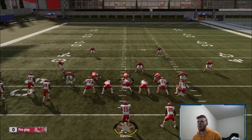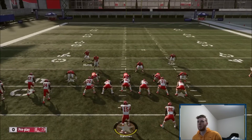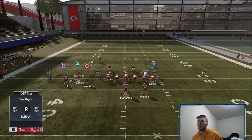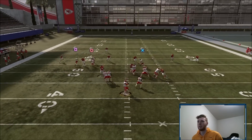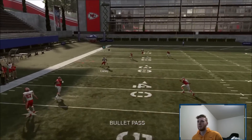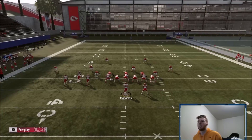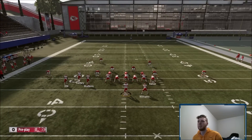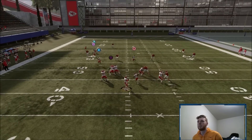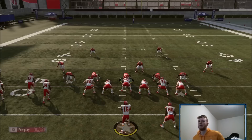I'll show you a couple things people might do against you and how you can beat it. Now we're in Cover 3 Sky with hard flats. Same setup — that's probably going to take away your drag if they play coverage, but if they're in hard flats you're going to have that corner out still. I'll show you cloud flats — it still gets over cloud flats. Cover 3 with clouds.